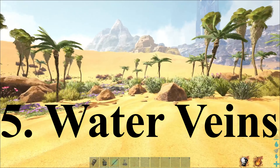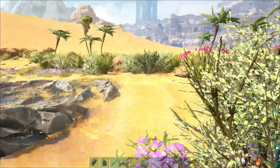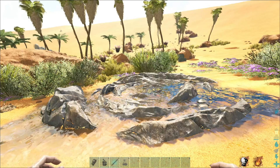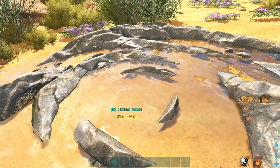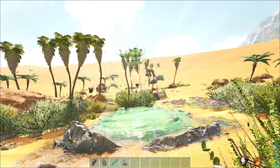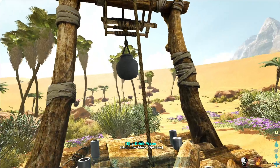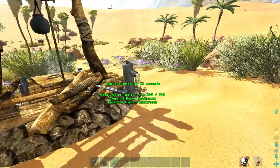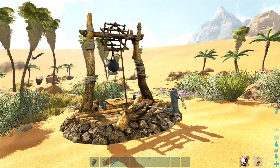And method number five: water veins. I saved water veins for last, as they are the very best way of getting water through the entire playthrough. You can drink and fill your canteens from the vein itself, but you can also attach a water well to do it. A tap can be attached to the water well, which will irrigate your crops reliably without needing to build by a busy waterway. This also keeps you safe from all of the dangers that lurk in the lakes as well. If you claim one of these veins, you will be set for your entire playthrough.